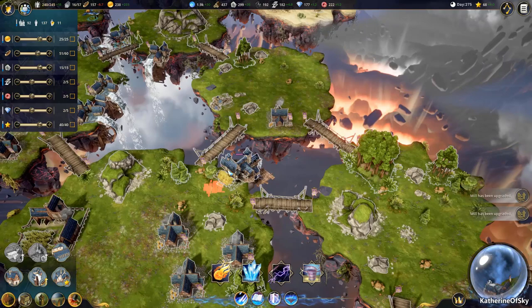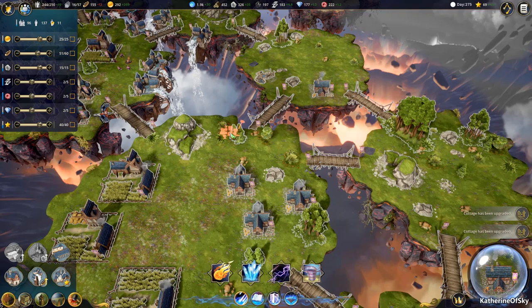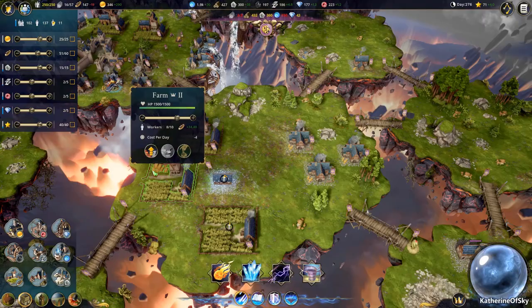We can get rid of this goldmine and that'll be another place for a mill. Is there much stone here? We need to build a stonemasons here on this island. Let's go ahead and do that. Now let's upgrade these farms just so that they're at max ability to perform — we can make slightly more food.